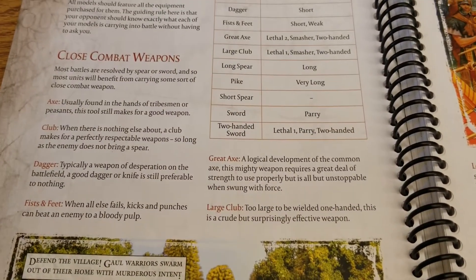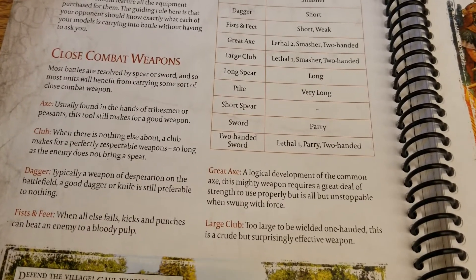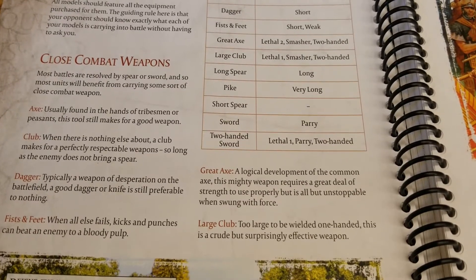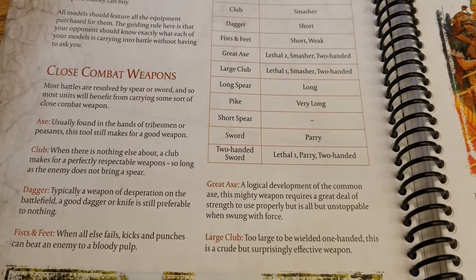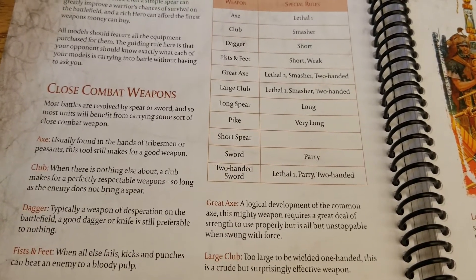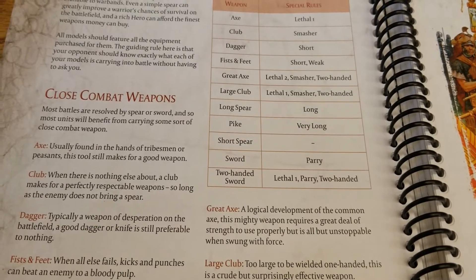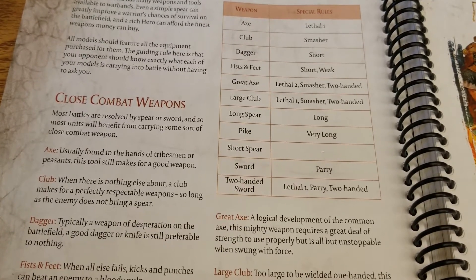Short Spears have no special rules really, although if they are on cavalry you do get Lethal, which is something to keep in mind when charging. The Sword is really just the most common, ubiquitous weapon — it gives you a Parry, and when combined with a large shield in combat, that's three parries per person. Your Roman legionary is going to have three parries available in close combat. Even for a unit that might otherwise be weak in close combat, buying a sword is almost like buying yourself a little extra armor.